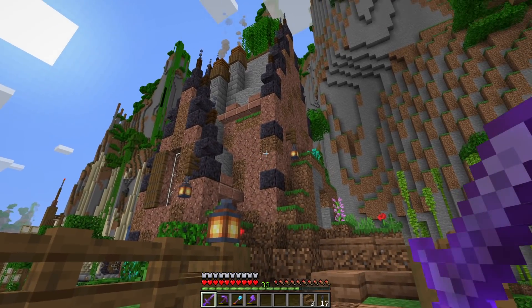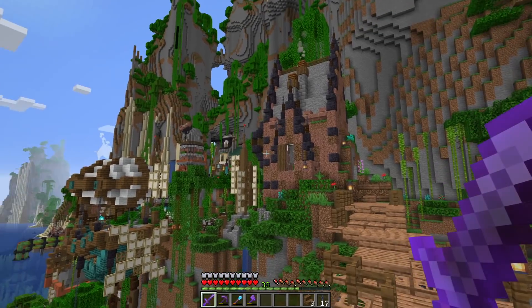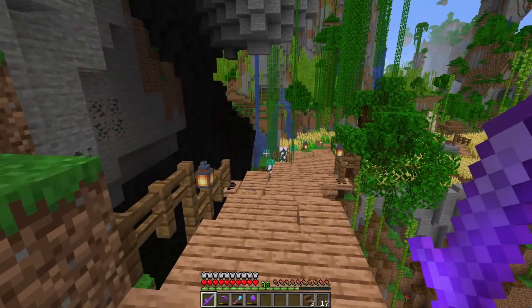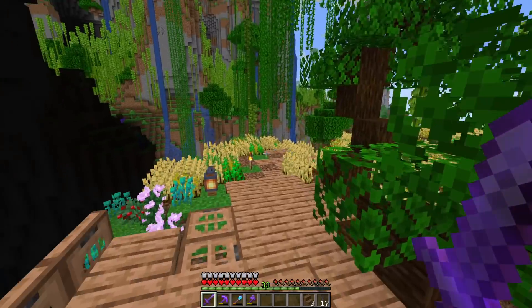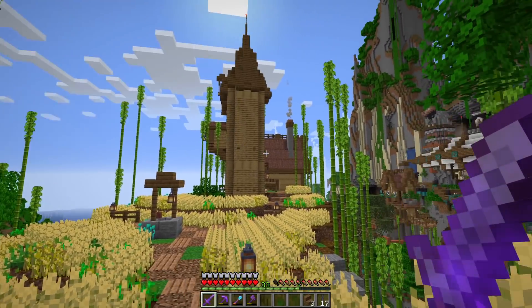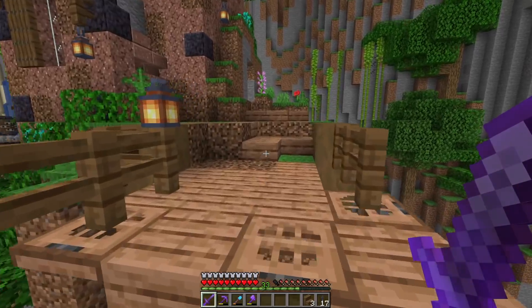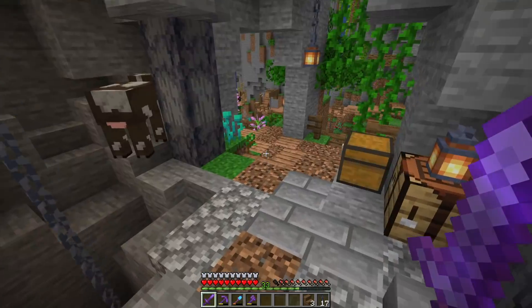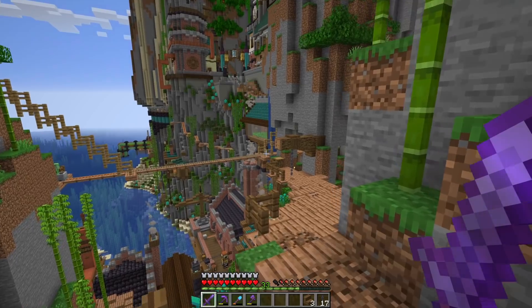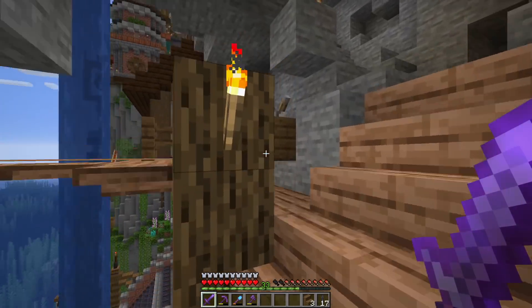This structure was something we built on stream — using granite, dirt, grass blocks, blackstone, and coarse dirt to create a water mill in the backdrop with our first water wheel right there, water flowing all the way down the mountain. Then last episode we built a farming area with a grain silo and a big windmill with two blades, and a big wheat field so we have wheat for cow breeding. Let me know in the comments what your favorite build and favorite moment of this amplified survival series has been so far.